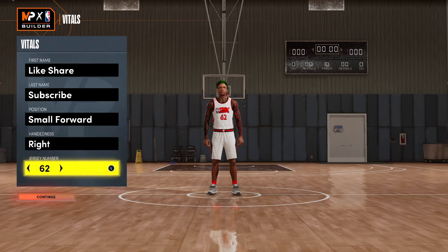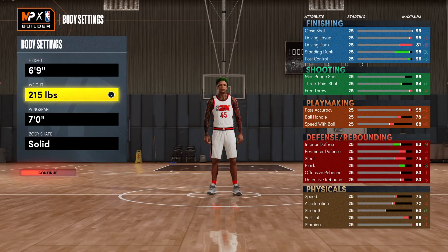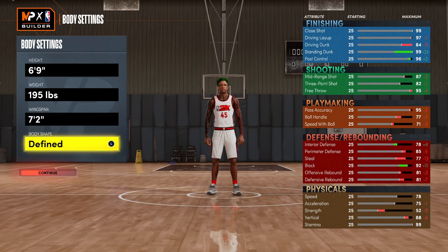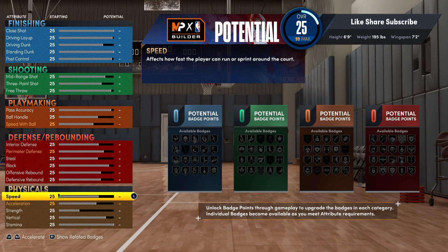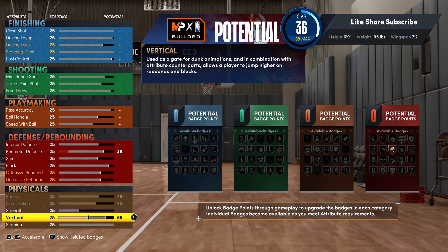We're gonna go small forward on this build. You wanna go 6'9", your weight 195 - you're not gonna go minimum, you're gonna go 195. The wingspan you're gonna put at 72. You're gonna have stupid badges for this build.